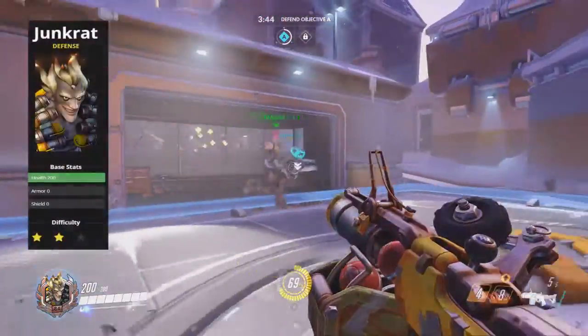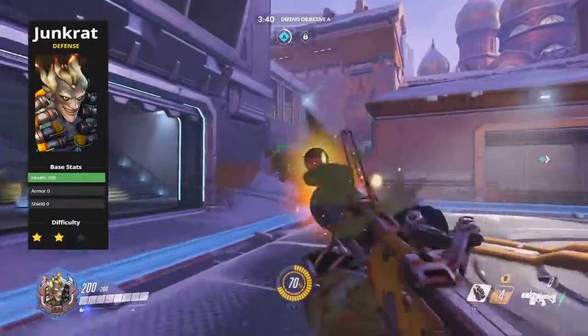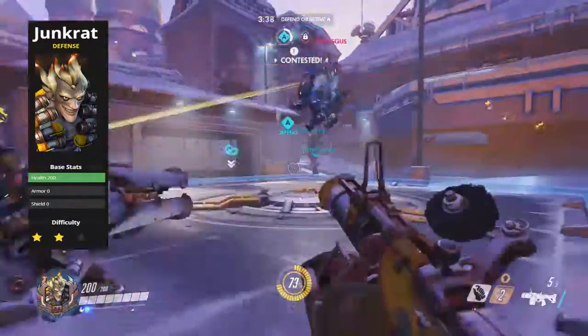Junkrat is a defensive player with 200 health and is rated two-star difficulty, but personally I think he should be one-star because he's that easy to use.